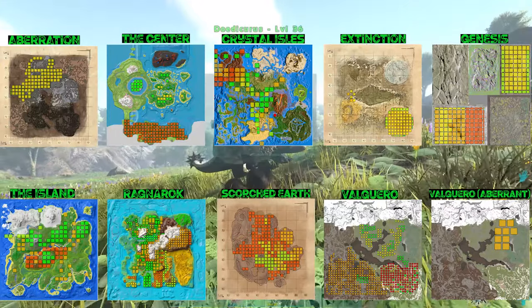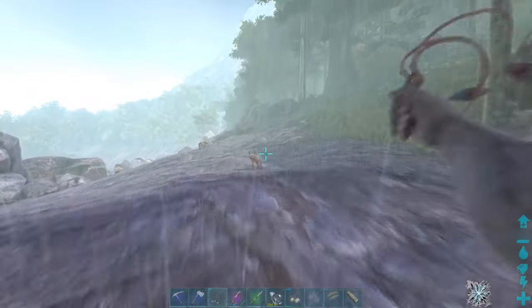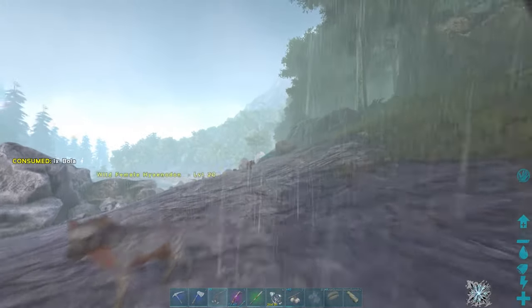How to tame a Dodicarus in under a minute. Dodicarus generally spawn in pretty annoying areas — usually areas surrounded by Raptors, Sabertooth, Hyenodons, etc.